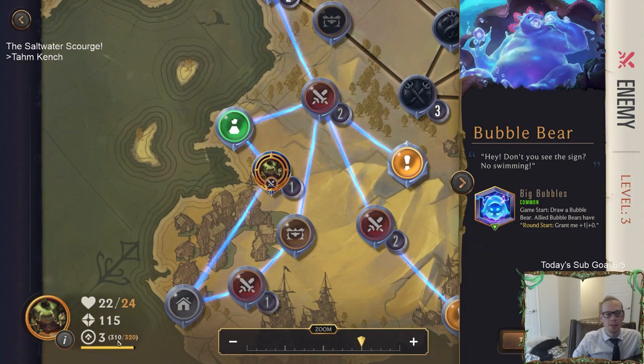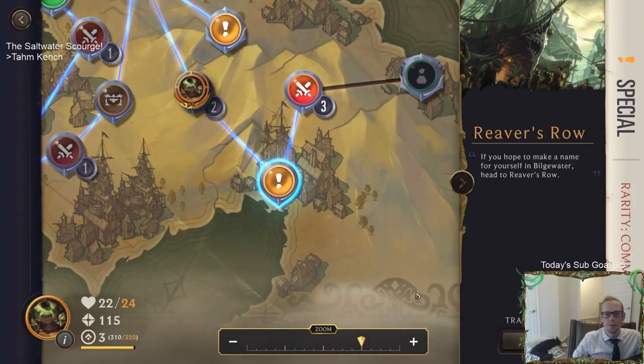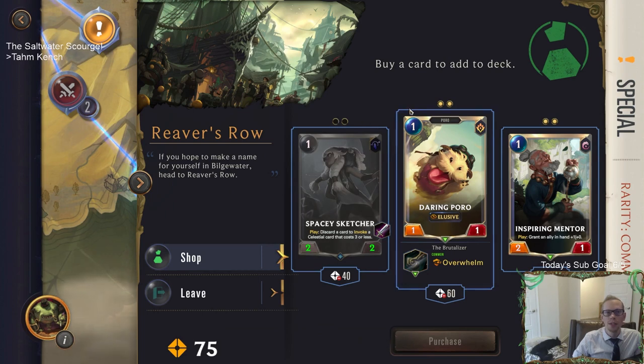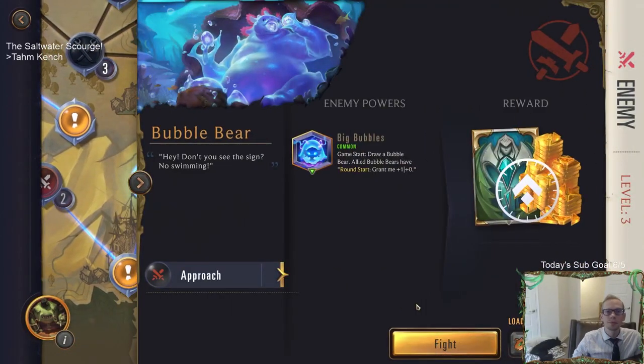Looks like we're about to level up after the next battle. Let's travel here and buy another Spacey Sketcher - actually just a good card. You can see the little gold dots up here - you can purchase two total. I wonder if I should buy Inspiring Mentor just to have more one-drops. I'm going to take the Spacey Sketcher though.